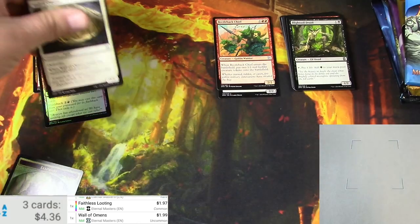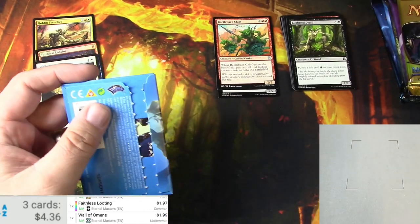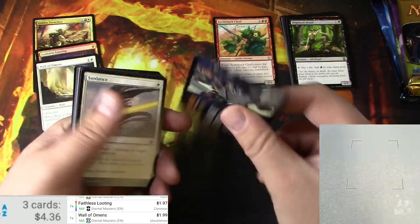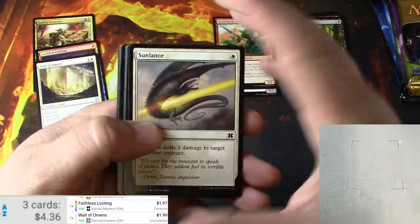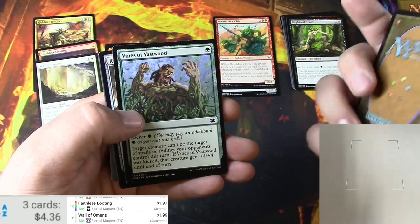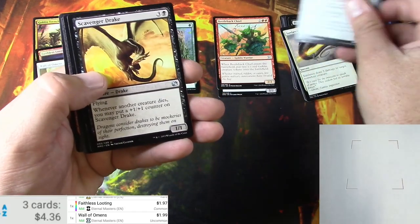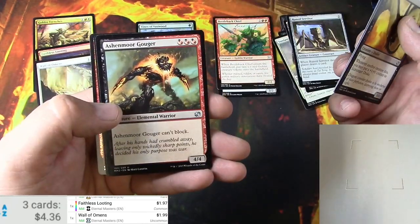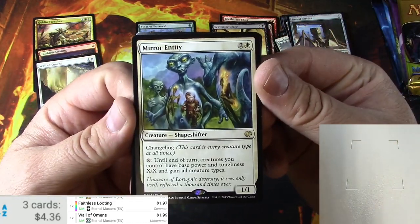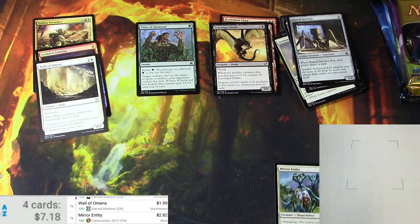2015 pack — we got a sapling token. Thief of hope, the rebuttal igniter, winds of vastwood — good common. Scavenger drake, is it boilerworks, ashenmore gouger, and a mirror entity. It's a changeling — a couple bucks for the reprint from commander.